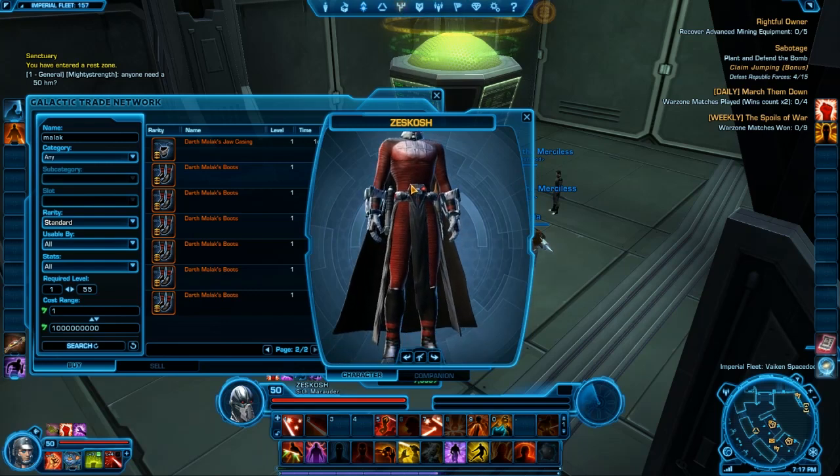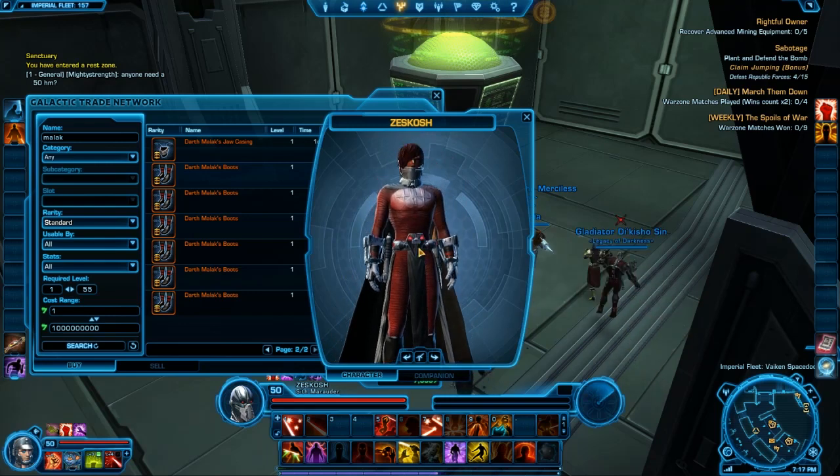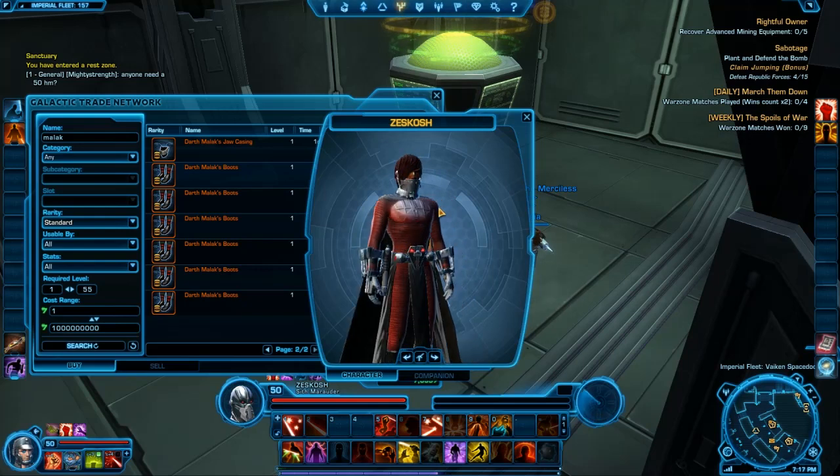As you can see, this is Malik's armor — minus the gloves and the belt — the armor that he wore from Knights of the Old Republic. I think it's awesome that they put something like this in the game. I always liked the look of it; it just always looks so neat.